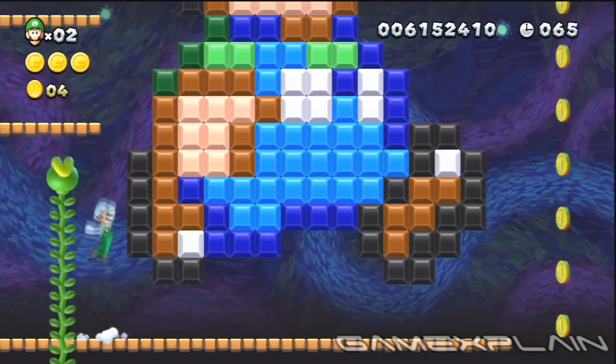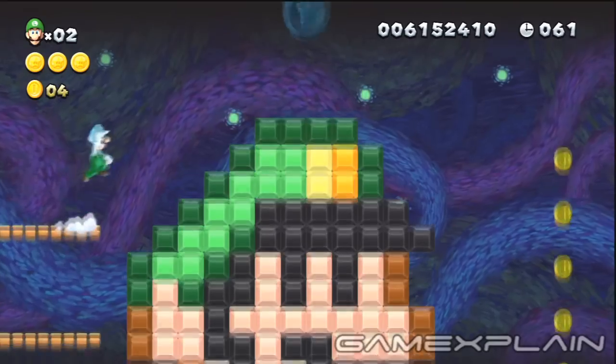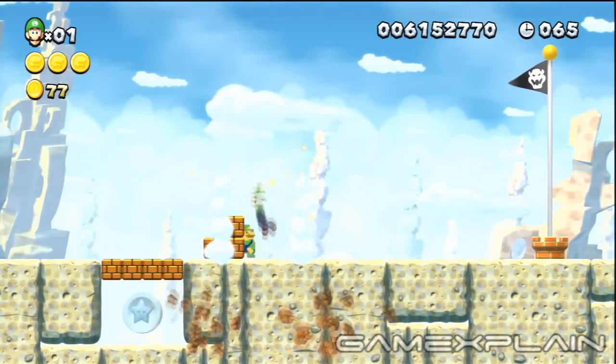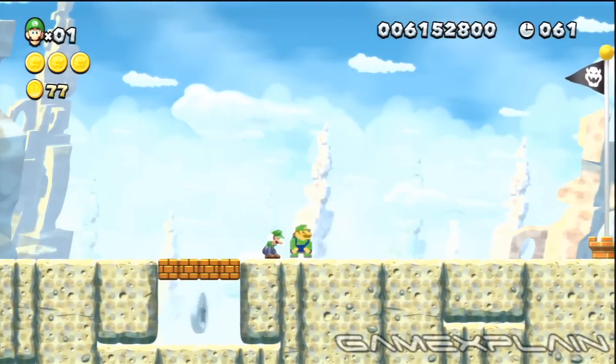In the Superstar Road 5 secret area, there you'll find a giant — wait a second — holy crap, a 16-bit Luigi! That's mind-blowing! Good thing too, because I was starting to get sick of saying 8-bit all the time. If you can somehow make it to the end of Superstar Road 6 as Super Luigi, you can ground pound through the final set of bricks to reveal an 8-bit Luigi. I should have seen that one coming.